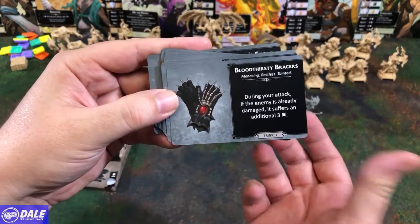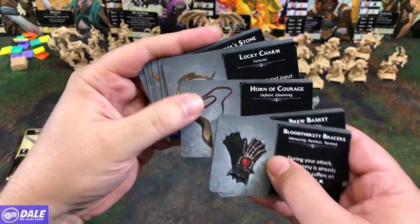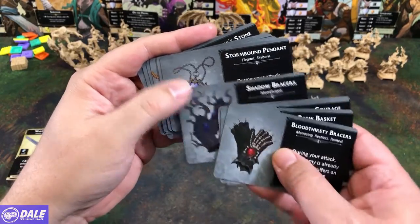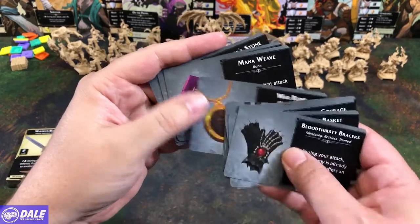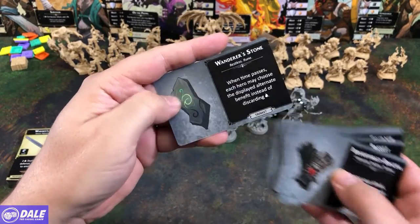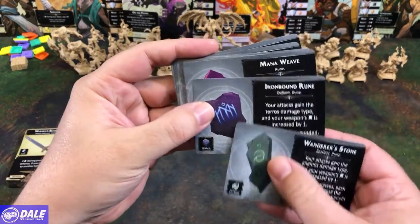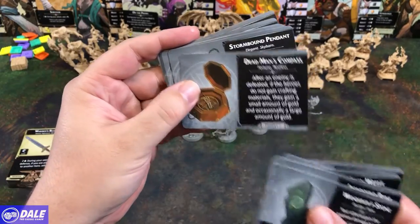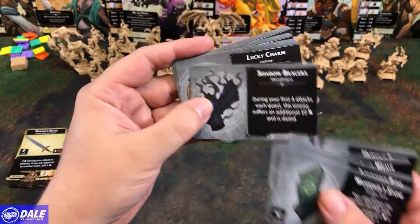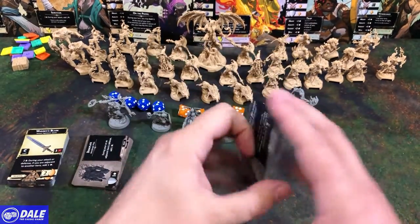Then we have some trinket cards — once again double-sided. So some bracers, a basket, Horn of Courage, more bracers, Dead Man's Compass, War Rune, the Wanderer's Stone, the Mana Weave, the Undying Skull, some Shadow Bracers, and our Bloodthirsty Bracers.